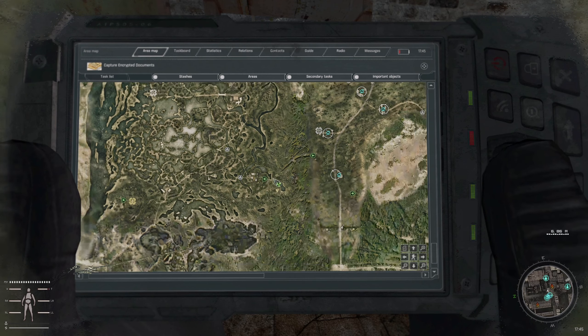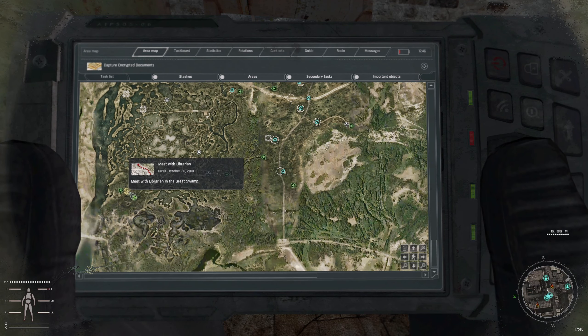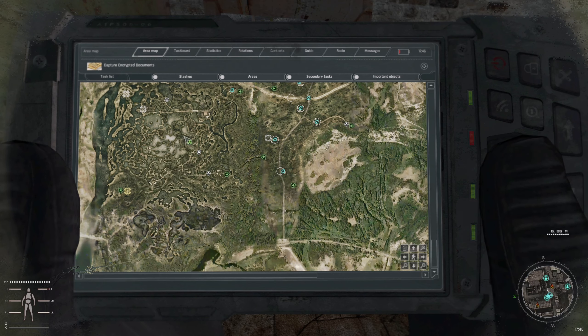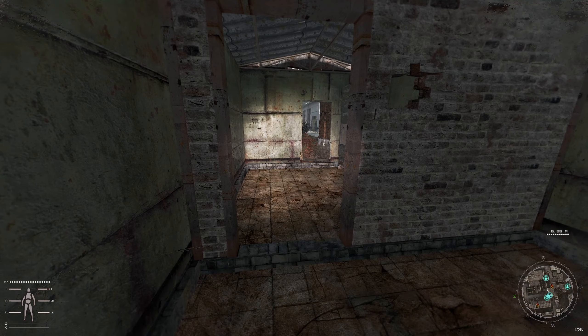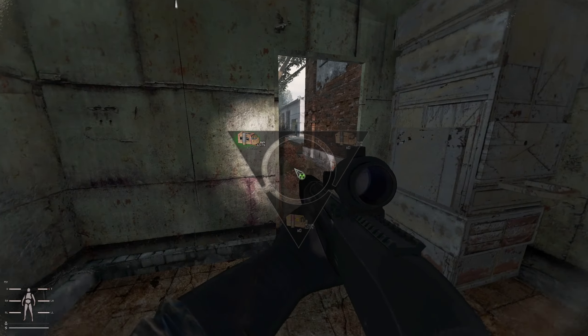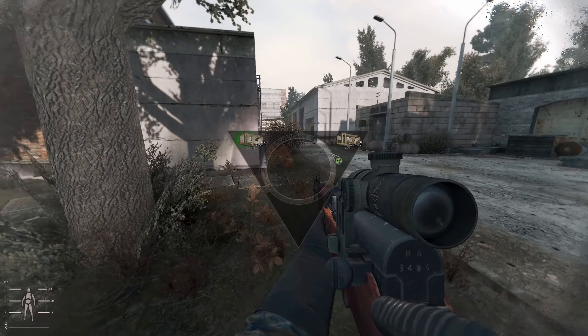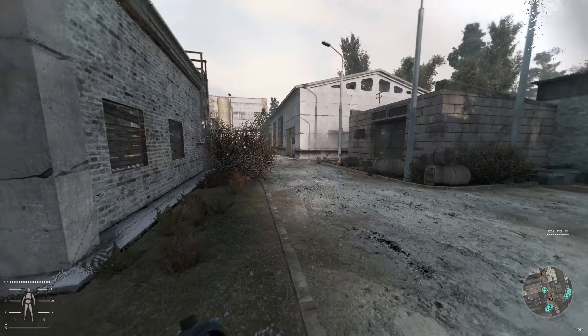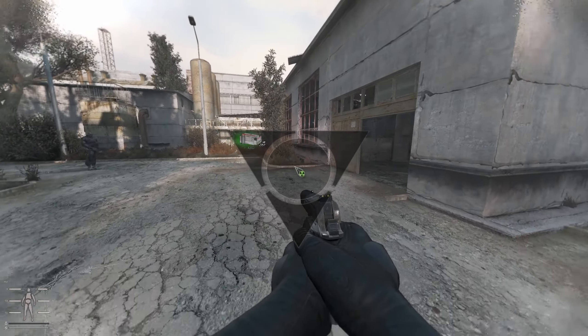Then we're going into the Great Swamps through the southeastern portion and heading straight to the Librarian to see if we can take all of their quests. We've got 150 buckshot, 139 FMJ for the SKS, 20 AP on the back, and 80 rounds of .357.